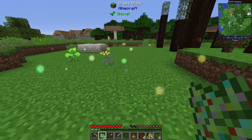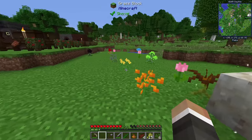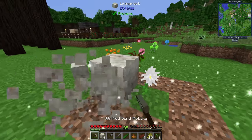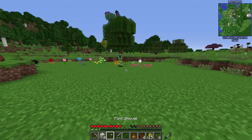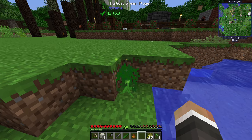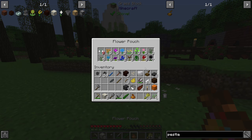We only managed to craft three pieces of Floral Fertilizer this time, and after using them we still have zero green flowers. So I'll harvest this living rock, go make more Floral Fertilizer, and keep using it until we get at least one mystical green petal.